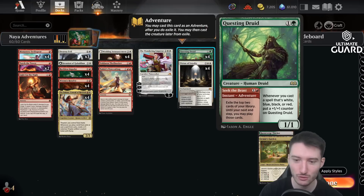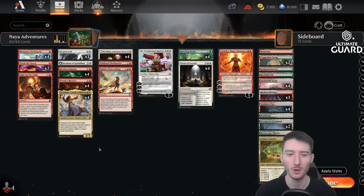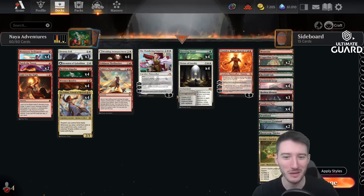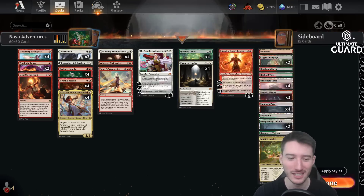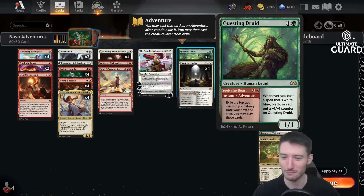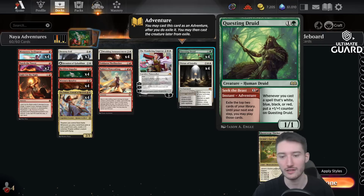Then we have Questing Druid, which I already showcased in the Team of Prowess video — very impressive card. As long as you're playing a low amount of green cards, this card becomes more impressive. We are only playing one green card in this deck, which is the Questing Druid itself. So you're good to go pumping this thing up. And then of course you're exiling two cards from your library, which is a little card advantage.